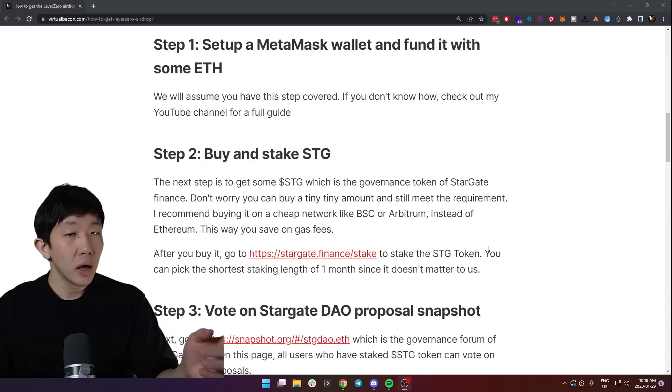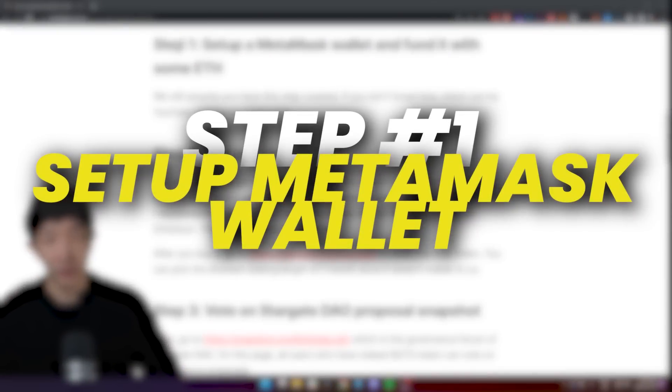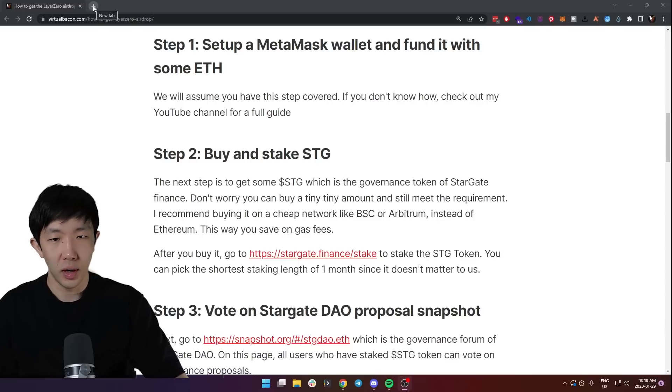That's why I've put together this in-depth guide to help you qualify for the potential Layer Zero ZRO token, which is rumored to release sometime this year. In order to get the Layer Zero airdrop, the first step is to set up a MetaMask wallet and fund it with some Ethereum. I'm just going to assume you have this step covered, but if you don't know how, check my YouTube channel for a full tutorial.